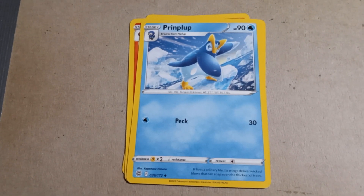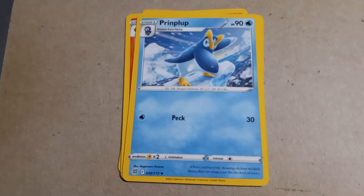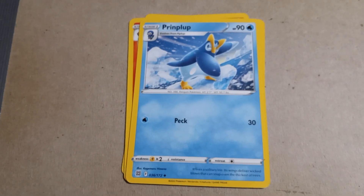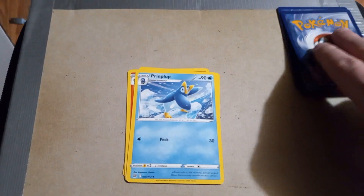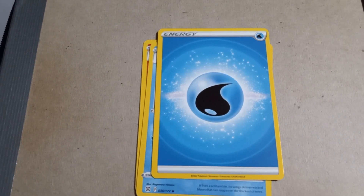Prinplup with Peck — that's all you got? You're an evolved form and all you have is Peck? Pathetic. Take that Water Energy to the face.